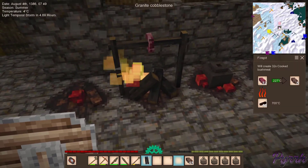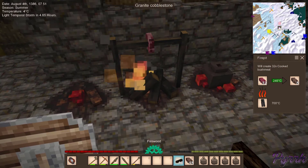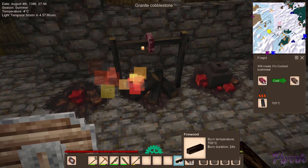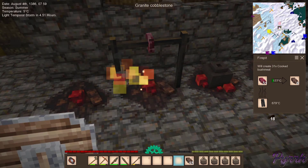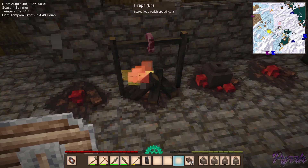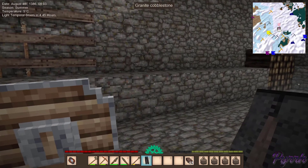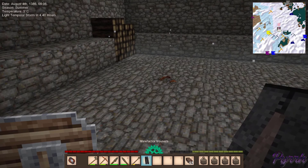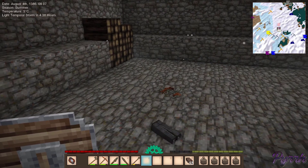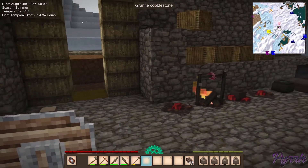I wonder if they'll burn. I guess there's one way to find out - can I burn my pants? If so I will go get my shirt and burn it too. Nope. Come on, they're flammable, seriously. Can't put them anywhere - you can't use them on a dummy or an armor stand. So that's kind of pointless.